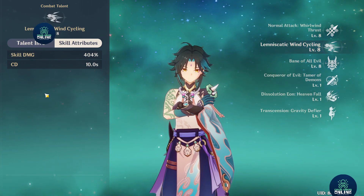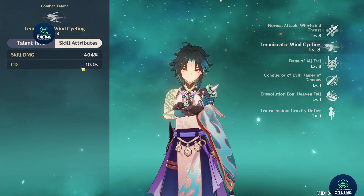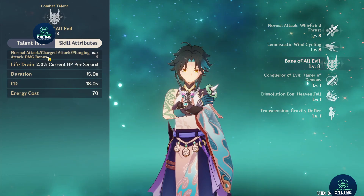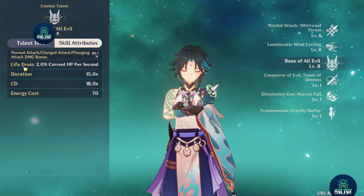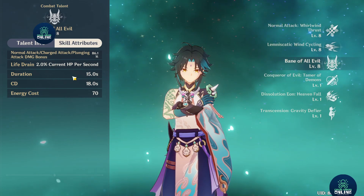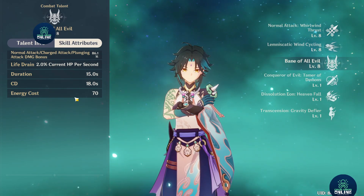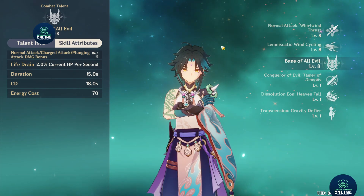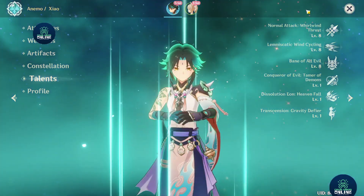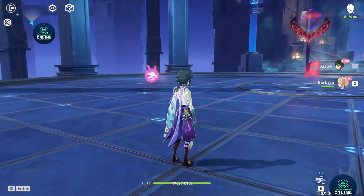This is one of the skills — it dashes forward. Skill damage is 404% with a 10-second cooldown, and you're able to double dash. The ultimate drains 2% of HP per second, has a duration of 15 seconds, with an 18-second cooldown and energy cost. So you basically need to pair yourself with someone who can heal. In this trial, they actually pair Xiao with Barbara.